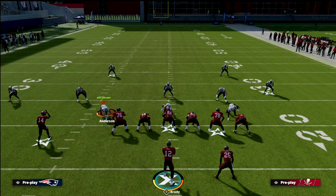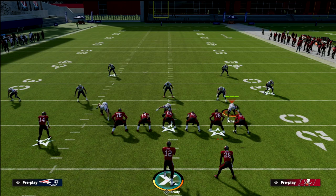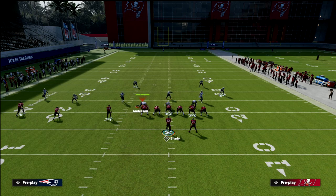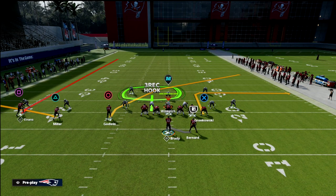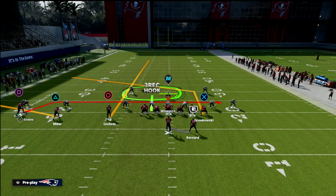This shallow crossing play does a really good job of attacking the user and specifically attacking Cover 2 and double Cover 2. The route combination is: flat the outside slot (Scotty Miller, the triangle receiver), drag Mike Evans (the square receiver), streak Chris Godwin (the inside slot or circle receiver), and post the tight end (the X receiver).